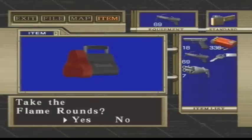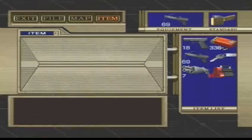Any items? Flame rounds — nice, those are helpful. And of course I get an ink ribbon; I probably should not pick that up, but whatever. Come over here and hit this switch right here.